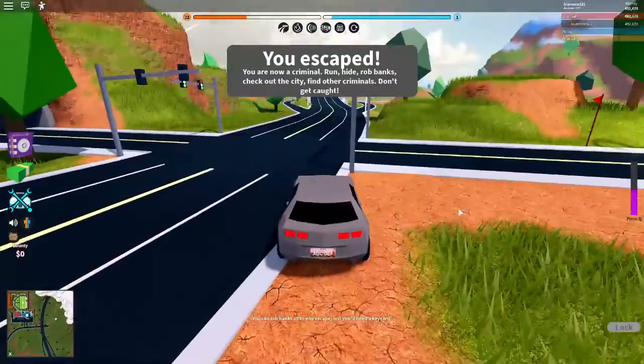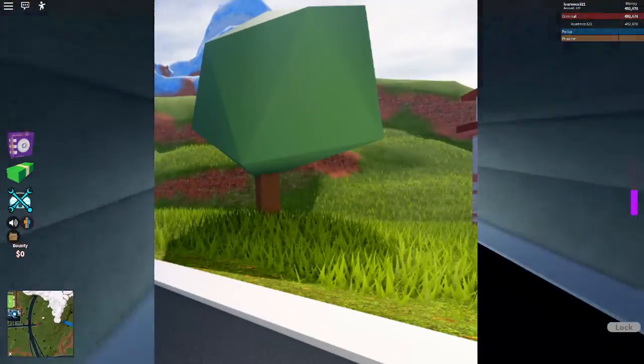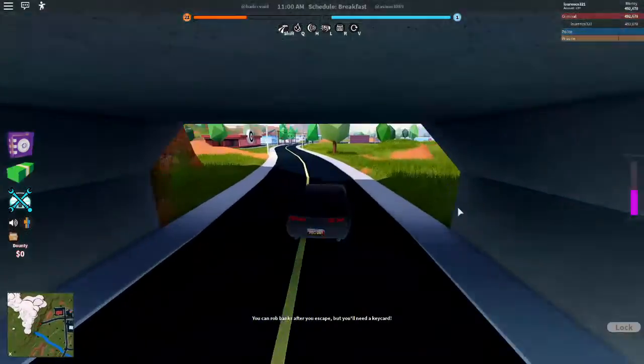And the last one was a map update. In this update they removed the winter map and added the grass map, which has grass, a new feature added to Roblox recently, and it surprisingly increased performance.